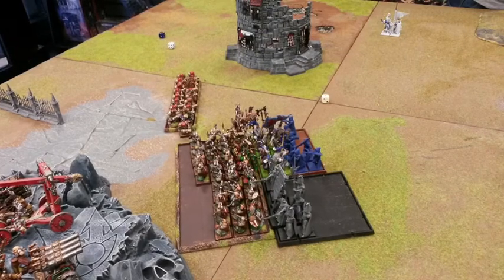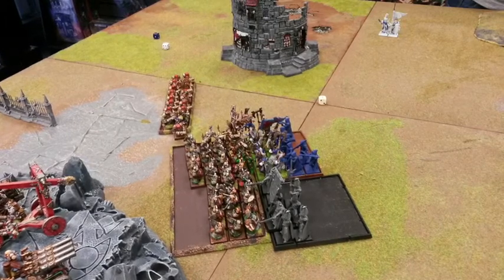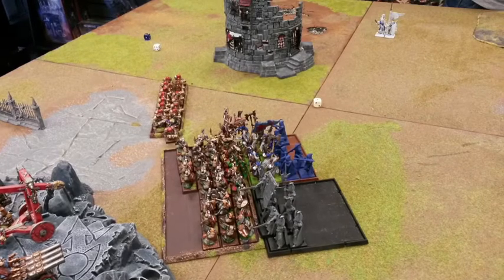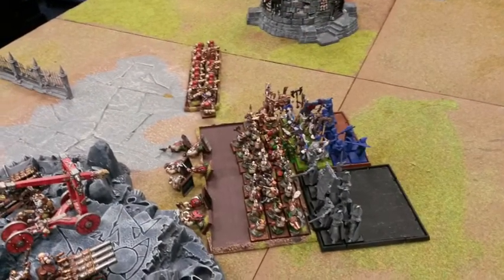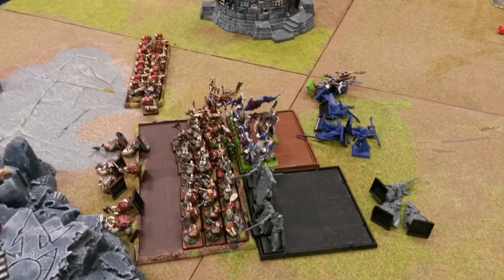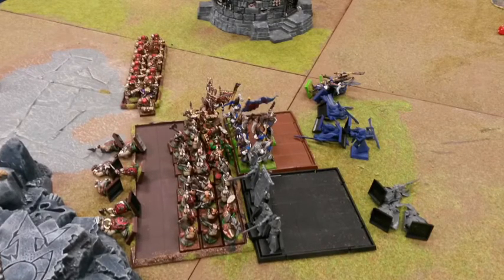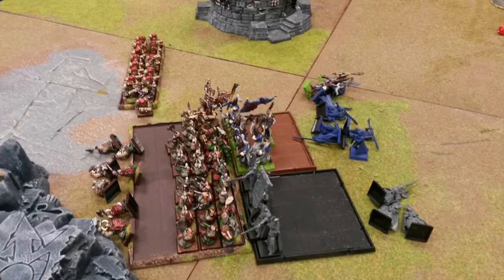High Elf turn five and the Swordmasters and Phoenix Guard charge into the Longbeards. My double Rune of Slowness has no effect on their charge distance and both make it in. It's probably better for Dwarves to face the charge here as they get that extra pip of parry save from the Shield Wall ruling. Combined, the Phoenix Guard and Swordmasters kill seven Dwarves, but the Dwarves return eleven wounds. The High Elves fail their leadership test after combat resolution and, with no BSB for a re-roll, they flee — and the Dwarves roll enough to catch them.